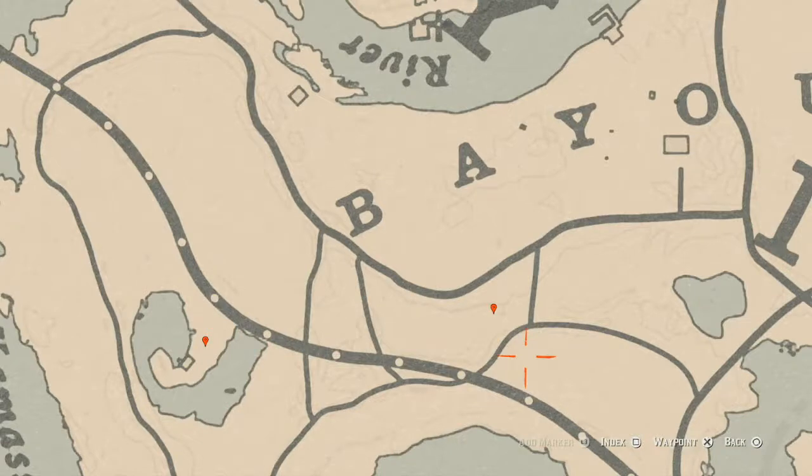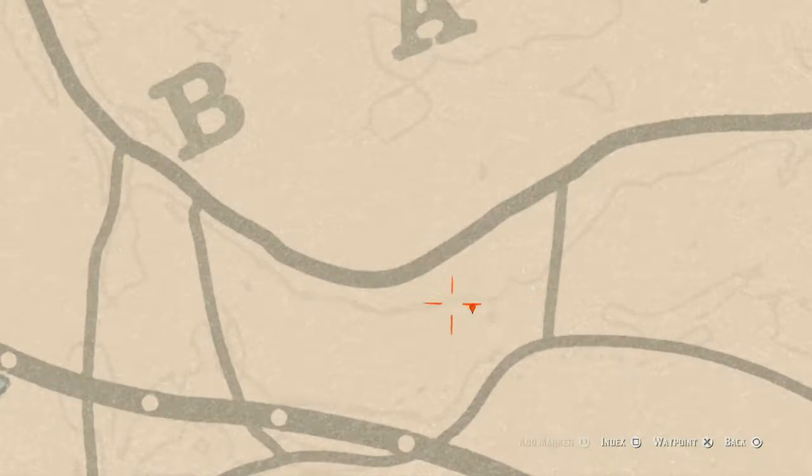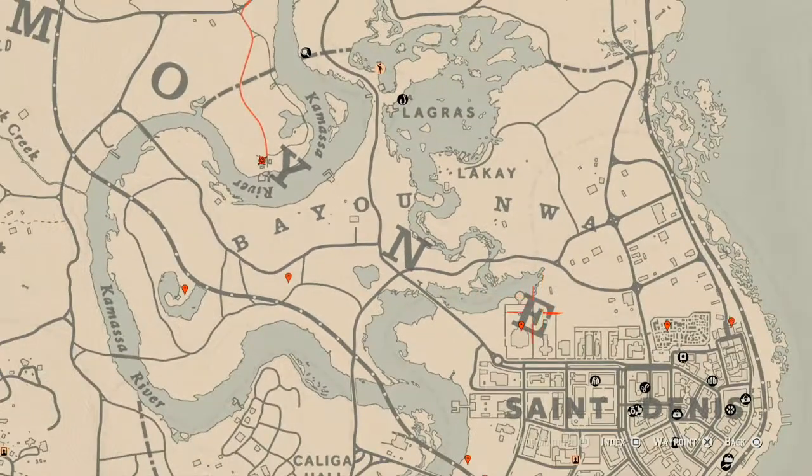At our next marker there's another random fossil. Come to this location, pay attention to the dark lines on the map, and use your metal detector to retrieve it.